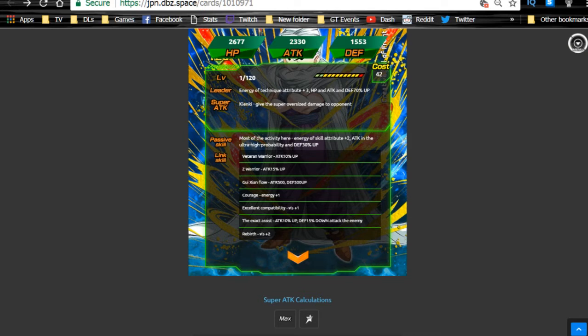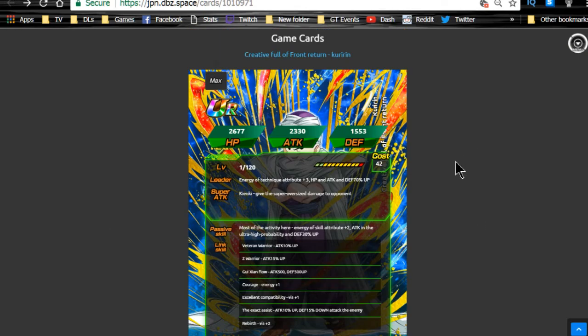All these cards are also getting buffs at super attack 10. Great Saiyaman, Buff Roshi, and Nappa receive a 30% attack boost at super attack 10. Dabura and Krillin will both launch super attacks at super attack 10 as well. That's cool and good to know.